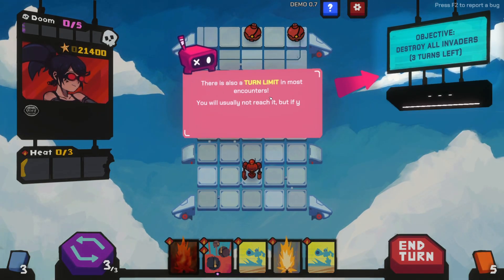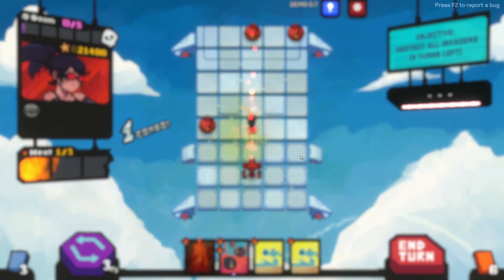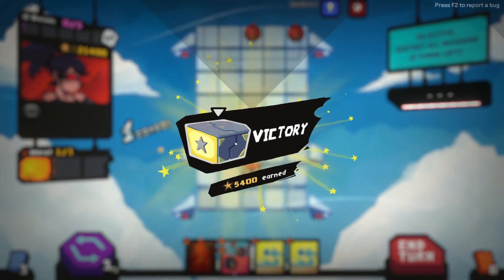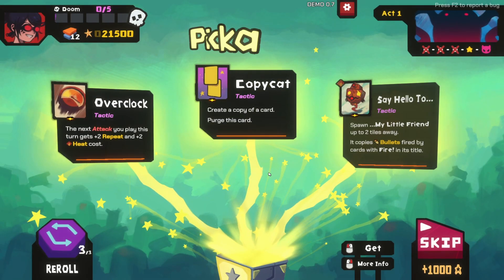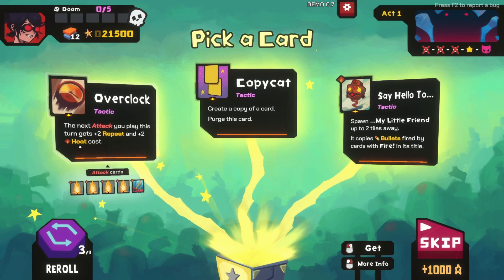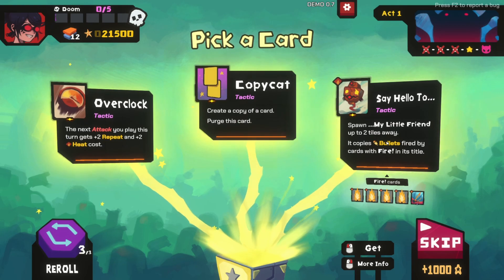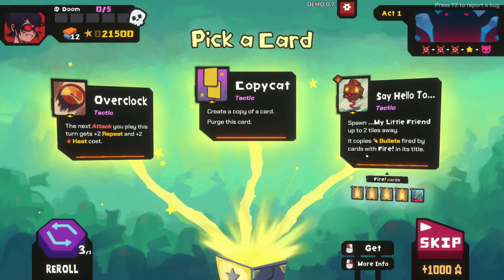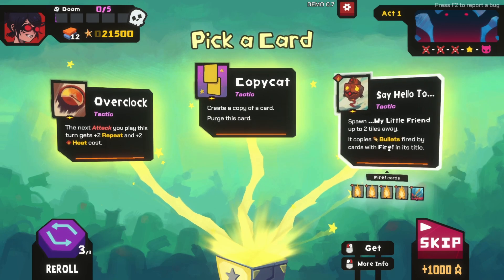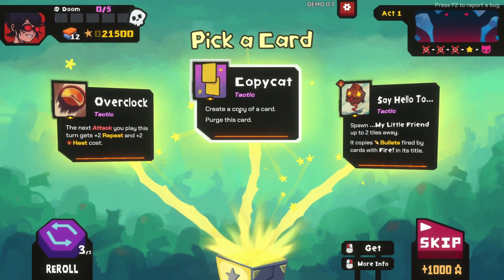Turn limit - in most encounters you usually won't reach it, but if you stall for too long all invaders will start channeling doom regardless of where they are. Your next attack this turn gets plus two repeat and plus two heat cost. Say Hello: spawn a little friend up to two tiles away, it copies bullets fired by cards with 'fire' in its title. Write a copy of a card then purge this.